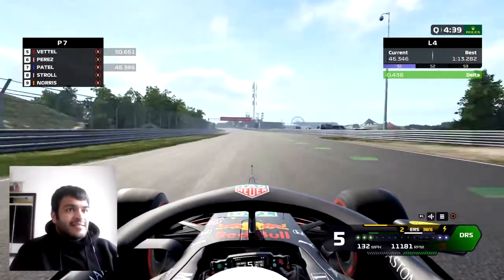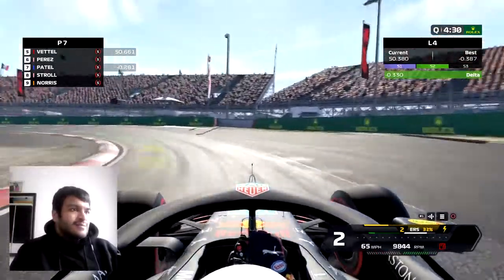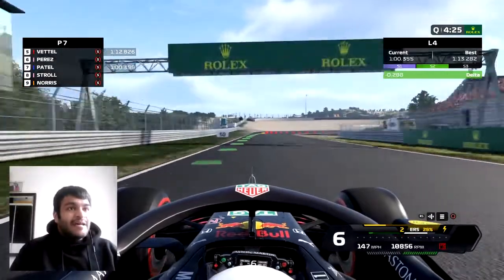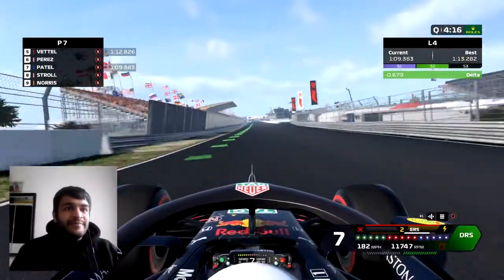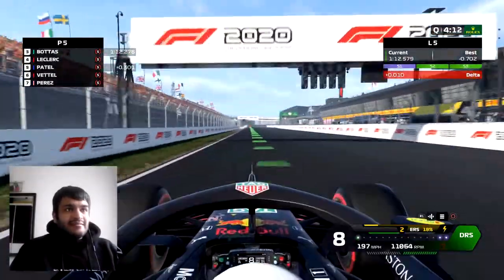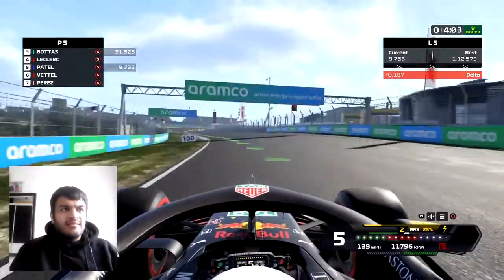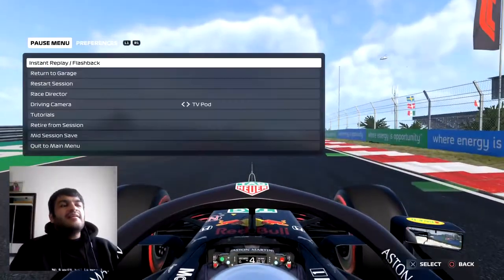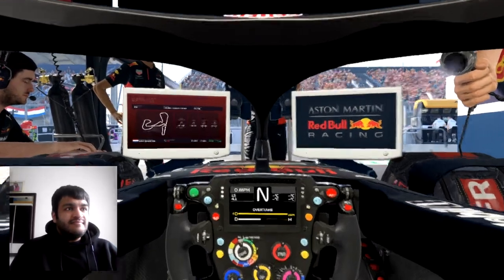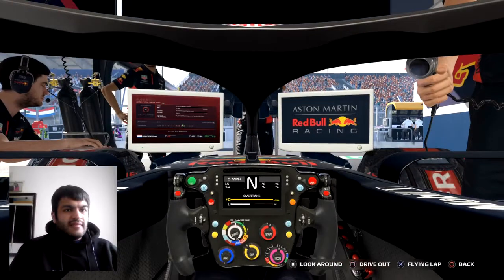Let's go. Half a second off, I'd like to see that. DRS flap open. Let's just get these turns right. I lost some time there, but how am I losing so much time in that area? Half second up, perfect — that should get me up a couple places. Fifth? You're joking. I've got one more set of tyres I can use. Our fastest lap so far is a 1:12.5. Okay, I had one final lap so I can improve it.